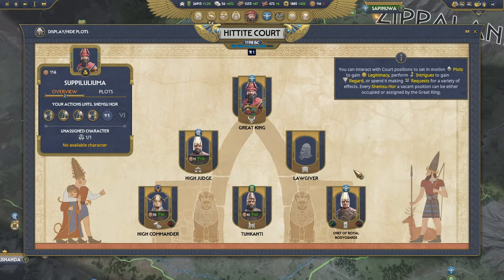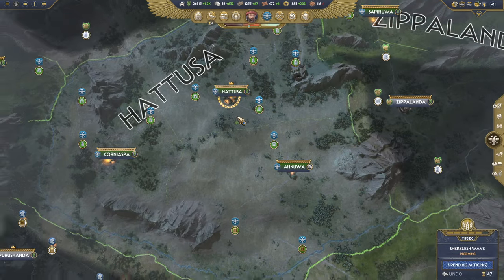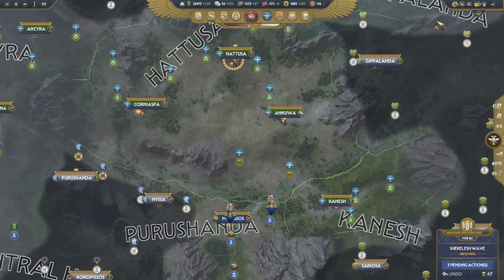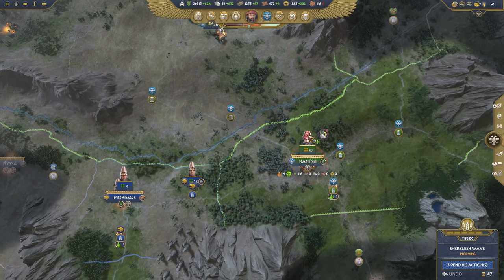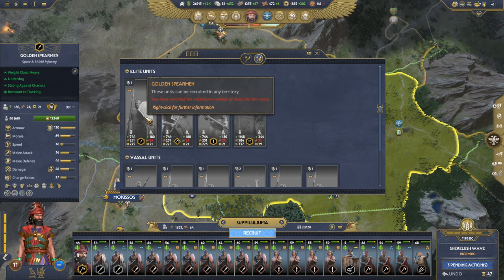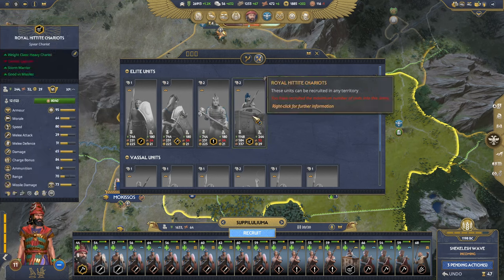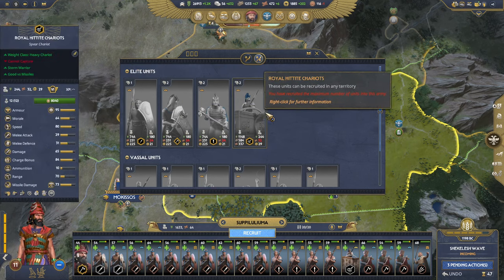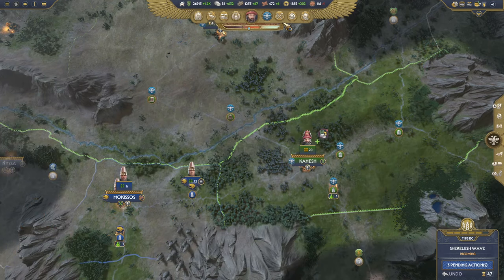Now let's jump to the Hittite court. Here I am as the High King — I started the campaign as this character and have yet to lose the position. Being High King gives access to elite units through special recruitment. Be aware they cost gold to maintain but that's where they would appear. If you have vassals they also appear there, though that's a separate topic.